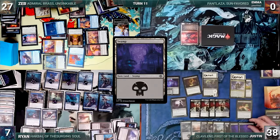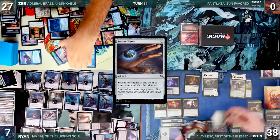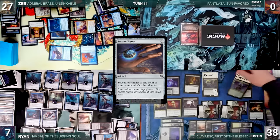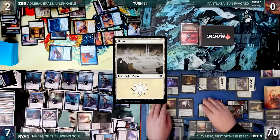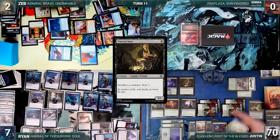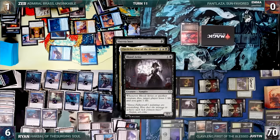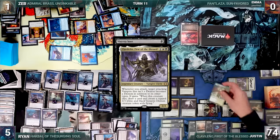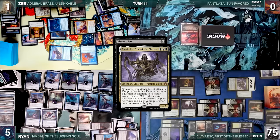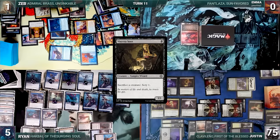Justin draws and plays a Swamp, then casts Legion Lieutenant, Cruel Celebrant, and Arcane Signet. He attacks Zeb with 4 Demons, Nighthawk Scavenger, and Clavalino. Cunning Rhetoric triggers and Justin exiles the Plains. Zeb takes 25 and Justin gains 32. In his second main phase, Justin activates Viscera Seer, sacrificing Nighthawk Scavenger. Clavalino, Blood Artist, and Cruel Celebrant all trigger — Zeb and Ryan lose 1, Justin gains 1, Exquisite Blood triggers and Justin gains 2 more. Justin draws a card, creates a 4/3 Demon, and scries 1. Justin repeats this sacrifice loop until each opponent is drained, and Justin wins the game.